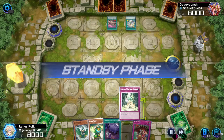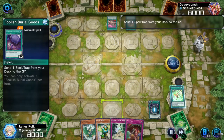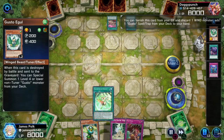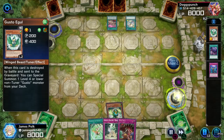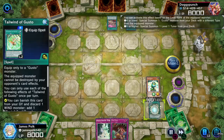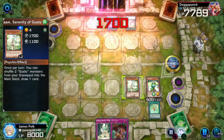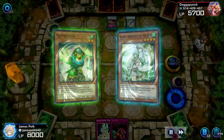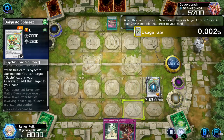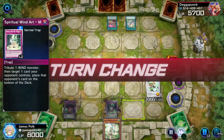Let me see if I can get out of this mess. Foolish Goods — toss out Tailwind, Tailwind. Discard to get another Tailwind, normal summon Falco, hook it up with Tailwind and trigger it for Cam. Synchro into Spreeze, Spreeze synchro effect — 4000 Attack and two sets.